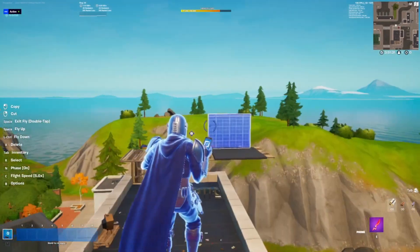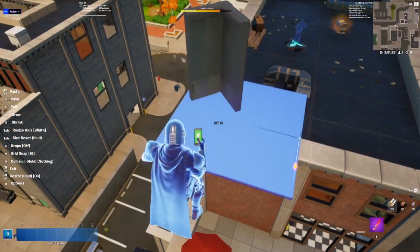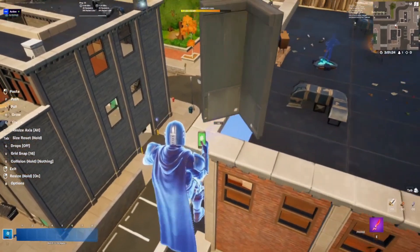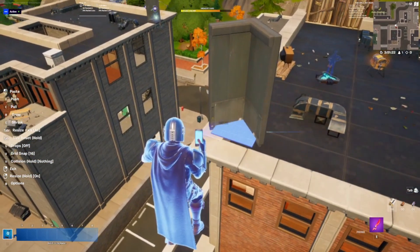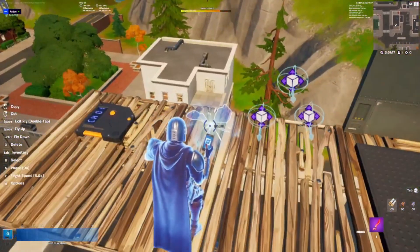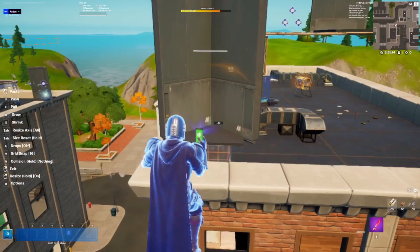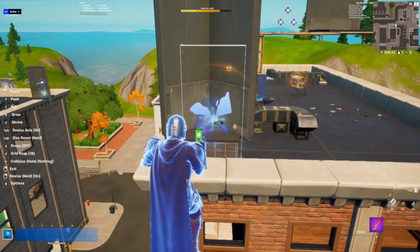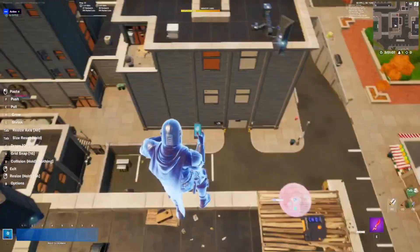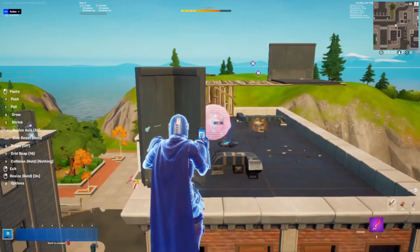Place that down. Then what you're going to want to do is go over here, take this, size it down as far as it can go, and place it right here so it looks like a baseball home plate, kind of. And then you're going to want to take the teleporter and place it down in the corner. Then take one of the prop movers and place it on the wall.